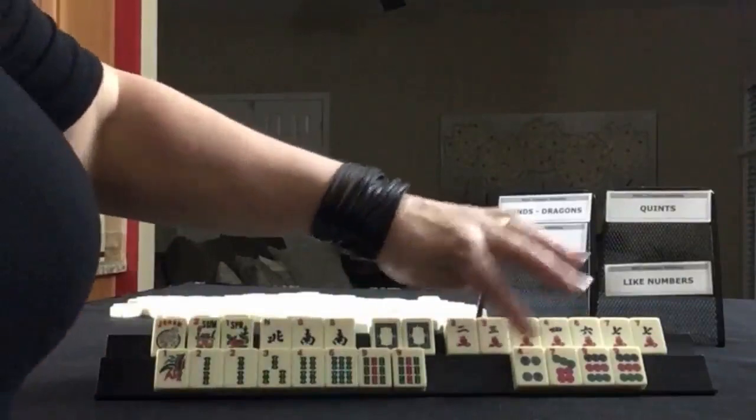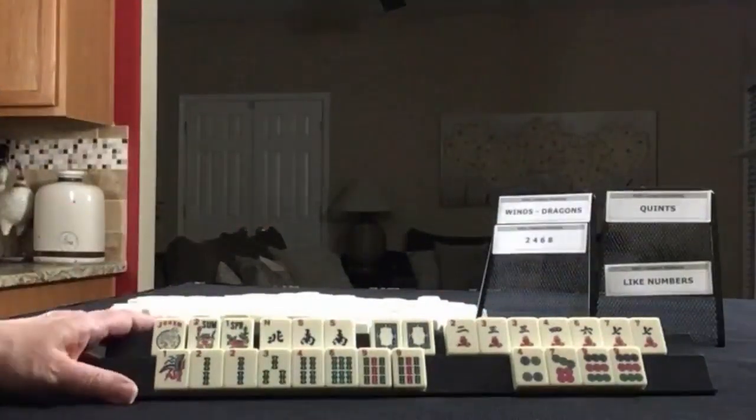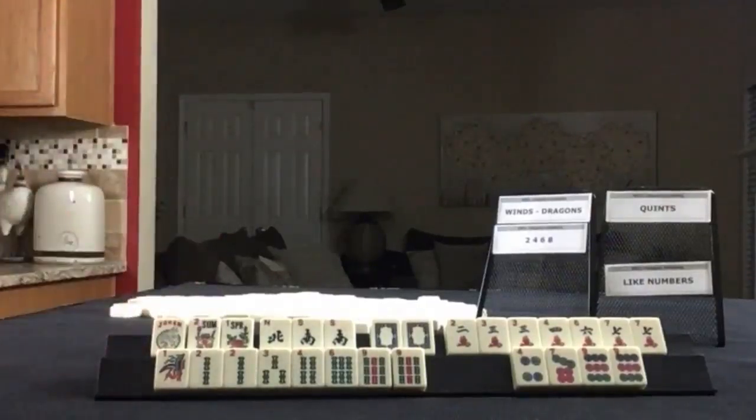And then in dots we have 4, 7, and pairs of nines. If these were your tiles, which of these would you force? And what would be your first discards?